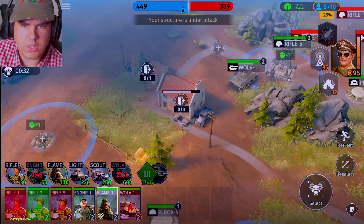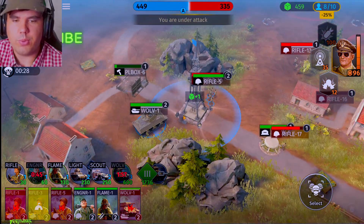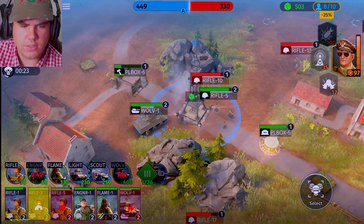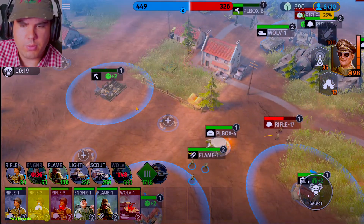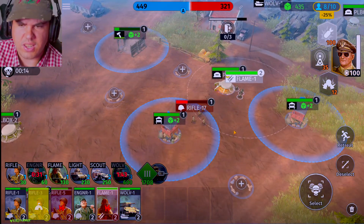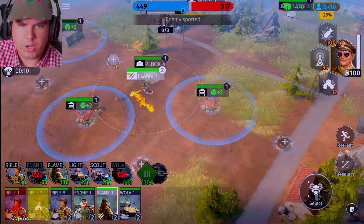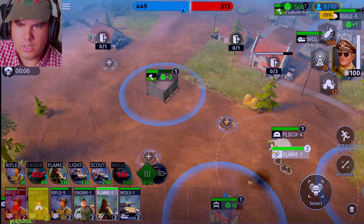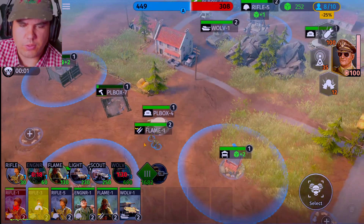We have 700 points right now. Let's pop down into the pillbox so we get a little bit of a chokehold and they can't rush us anymore, and then we'll be able to slowly start pushing up ahead. Flame one, let's just attack these guys. It looks like we are going to need a second pillbox if they're just able to push us like that. So let's place another one right here — it's going to slow down our progression just a little bit, but that'll be fine.